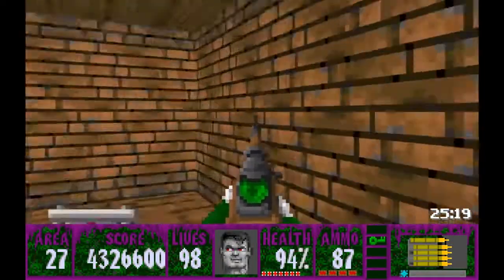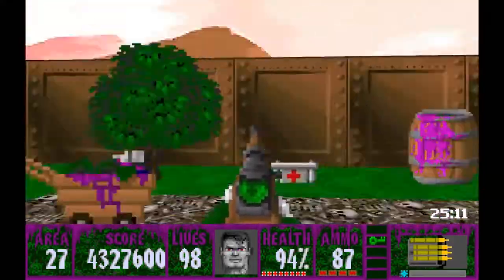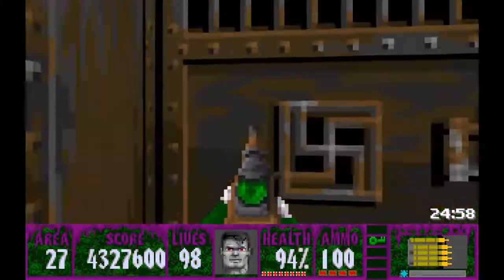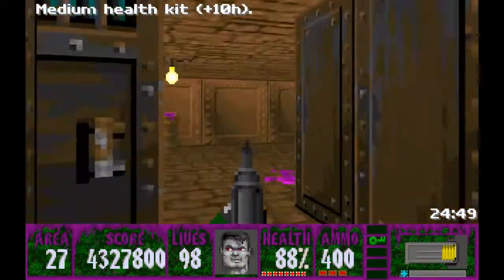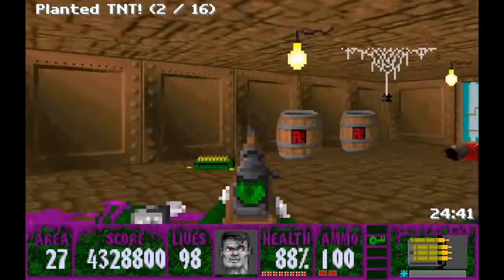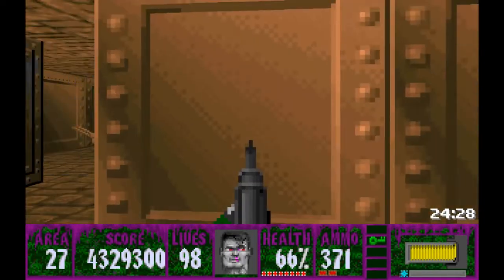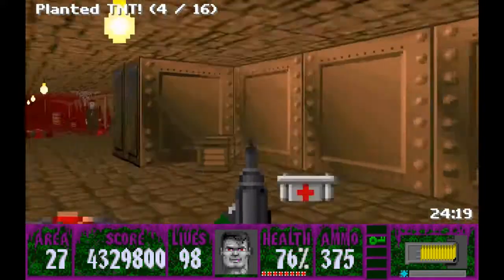We find TNT boxes so we grab the TNT. There are two secrets in this area. As we exit this room we find ourselves on the other side of this fence. So what do we do with the TNT? We've got to place them in the glass containers. There are 16 of them that we need to do. Watch out for this rocket launcher guy - those guys can really get annoying. Okay, there's three, this guy's already dead, and there's four - first part is all set.